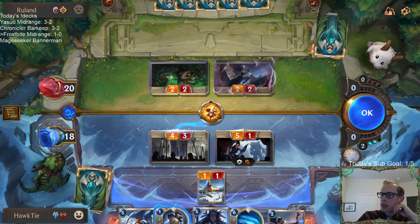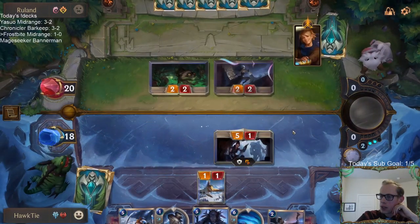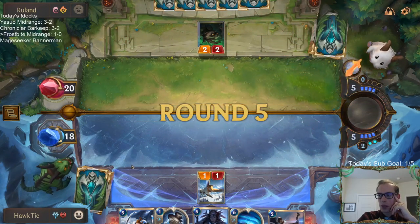Basically this is just me trading Elixir of Iron for Klumpa Wumps — we don't need to do that. I think Elixir of Iron is more useful than trading with Klumpa Wumps.